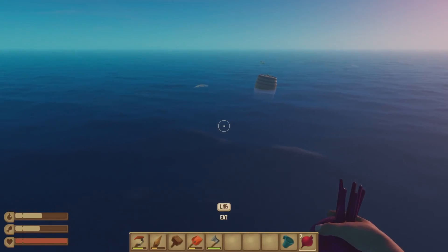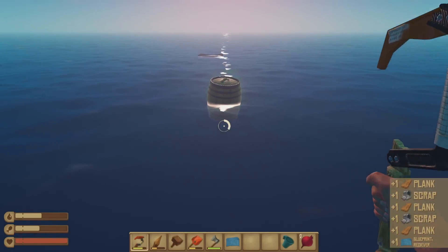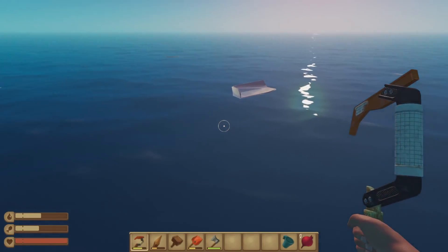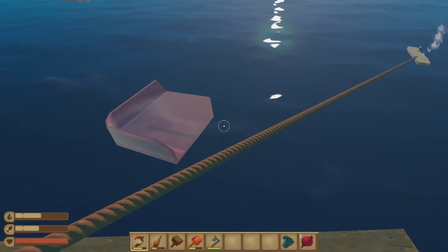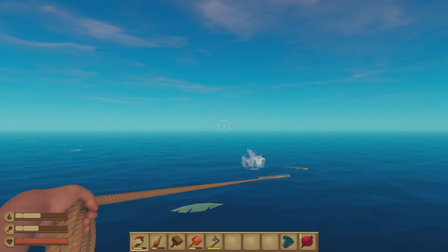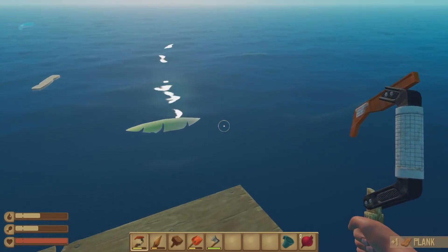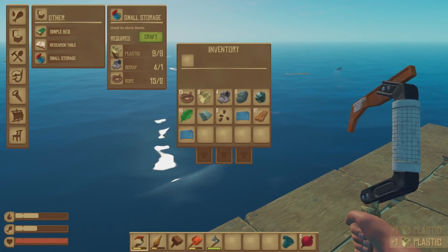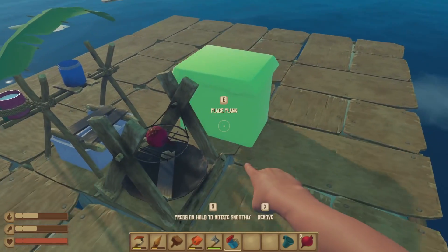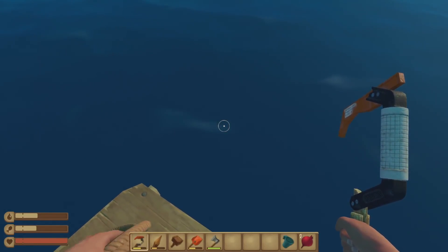We're gonna want to build ourselves some storage, and then probably the research table — that will let us learn these blueprints we've picked up from the barrels. We just got another one. It'll help us open up other recipes as well. I think that's probably the best thing to do in terms of what to craft next. We definitely want an anchor also, so if we come up on another island and we can't get our raft stuck against it, we can anchor and not have to worry about our raft drifting away.